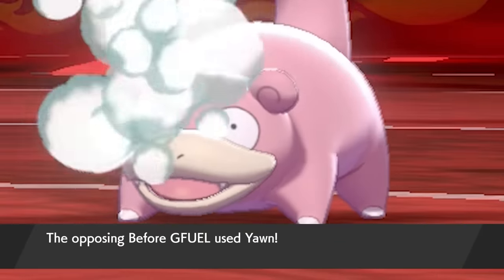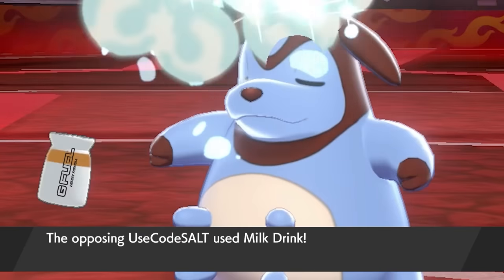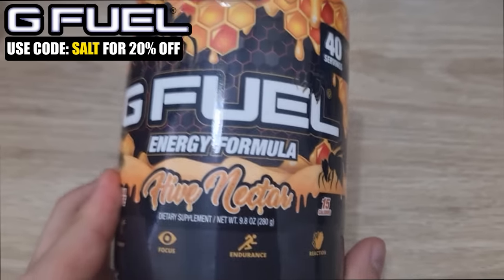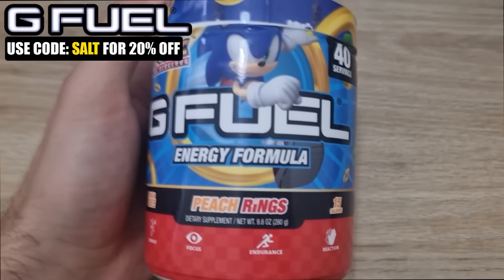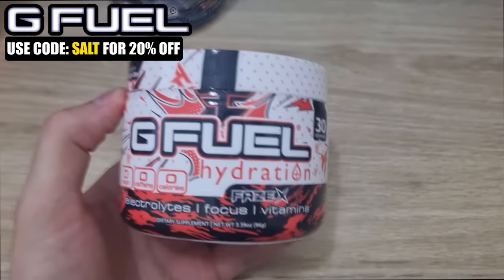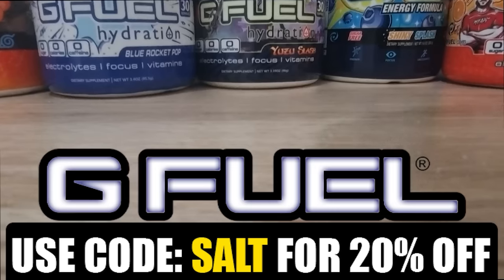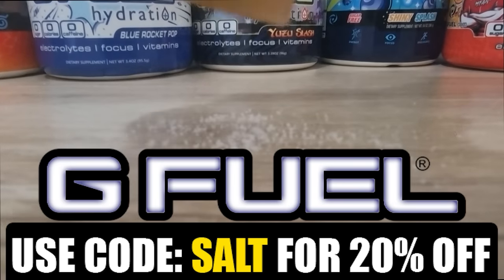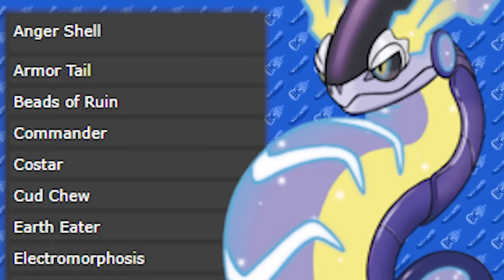Are you lacking energy or need a boost? Maybe you just want a tasty beverage — I've got you covered. Introducing G-Fuel, a sugar-free formula with loads of different flavors. They also have a non-caffeine line called Hydration, containing electrolytes and vitamins. Use code SALT to get 20% off your purchase — link in the description.